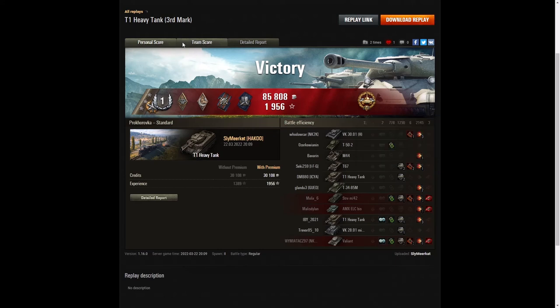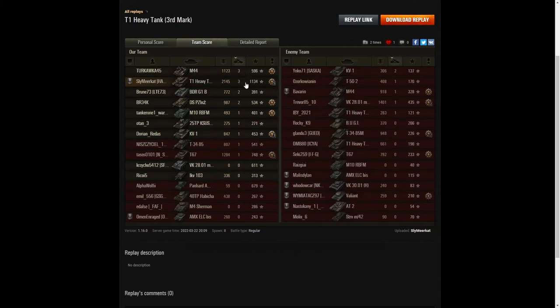Let's have a look at the team score. He actually got the highest damage — the only player to get over 2,000 hit points, with 2,145. The next highest was the VK2801 with the 105mm at 1,401, then 1,284 hit points to the T67 on his own team. Omen Enraged didn't last very long — he got 260 hit points and got taken out before he got any kills. When it came to kills, it was shared between the M44 and Sly Meerkat — both got 3 kills each. 2 kills went to the BDR G1B and the DSPZ. And 2 kills to the KV1 on the enemy team.